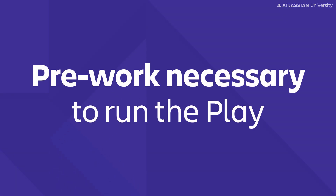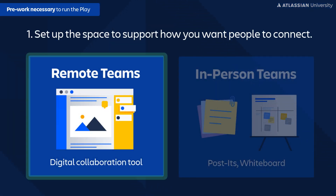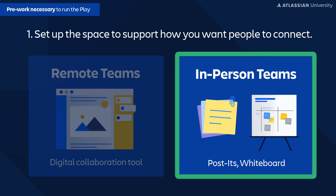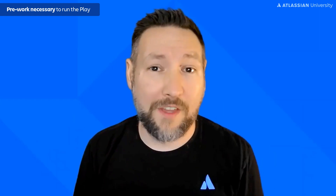Before you actually bring everyone together to start doing this mapping, there are a couple things to consider. First, make sure you've set up the space to support how you want people to connect. If you're remote or hybrid, you're going to want to set up a digital space to collaborate — maybe use a Trello template for the Network of Teams or a Mural board. If you're in person, you can get creative with big pieces of paper on the wall and stickies, drawing this giant Network of Teams. But remember, you still need to translate that physical network into a digital form so you can share it and update it over time.